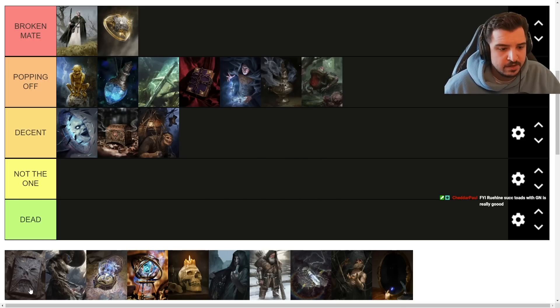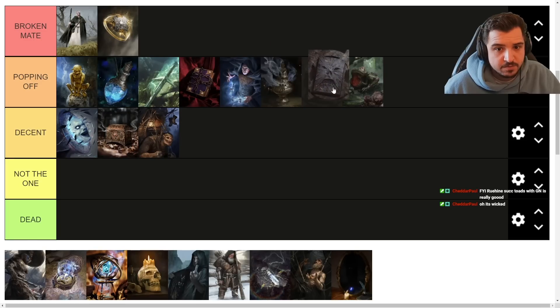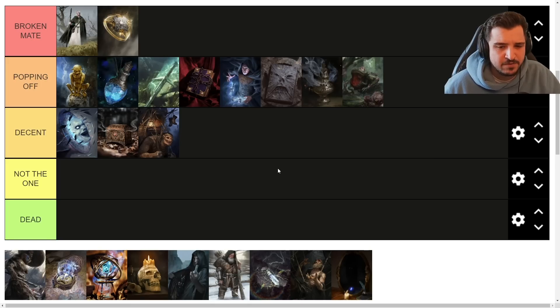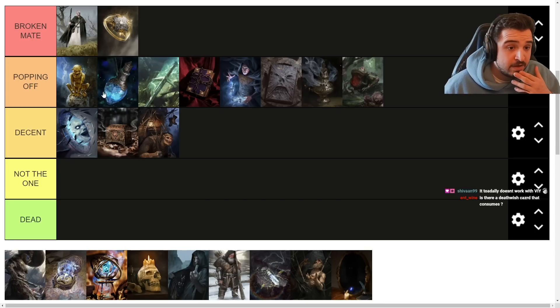Necromancer's Tome — I'll put this in Popping Off. Lots of people are playing this in Vampires with Golden Necker. Regis Tome might be pretty good too, though Regis itself is the best card in Vampires so I don't love the Golden Necker version as much. You can do some cool stuff with Relics. It can completely whiff obviously, but the fact it's an artifact you can pull with Golden Necker is very cool.